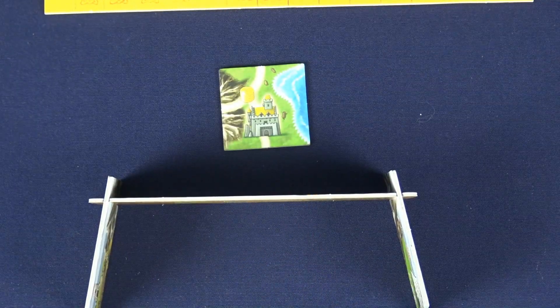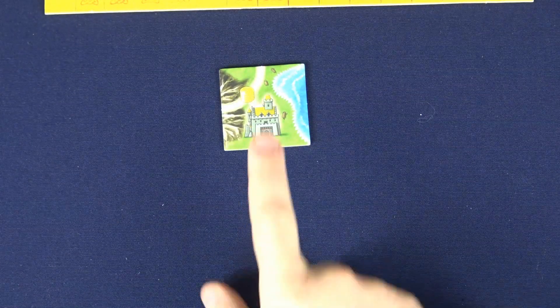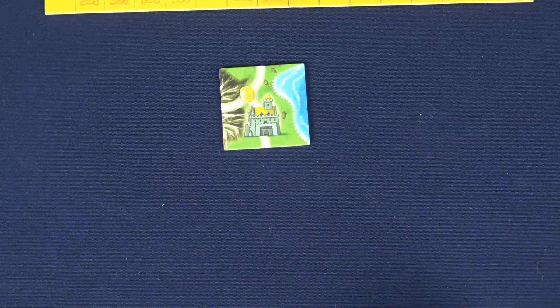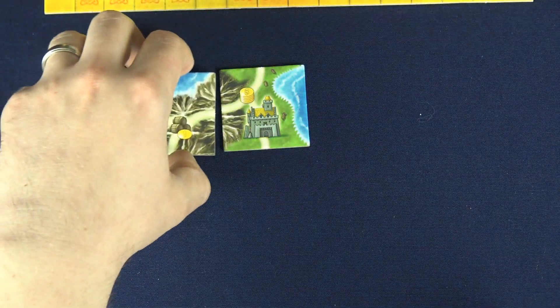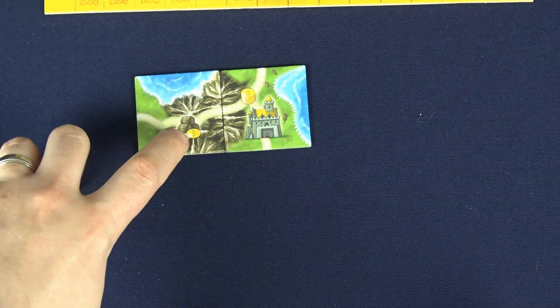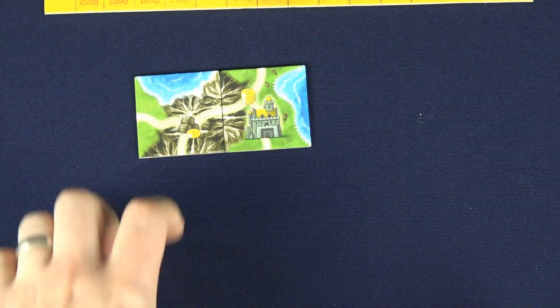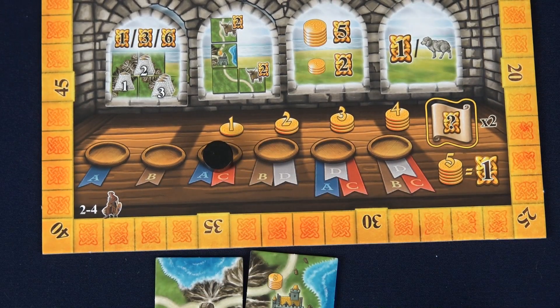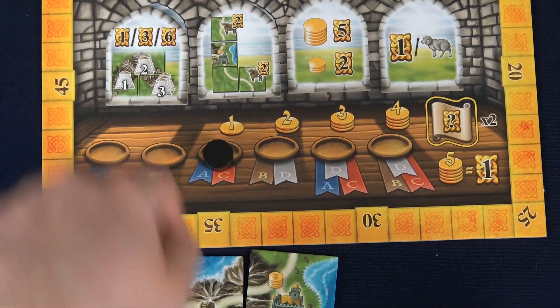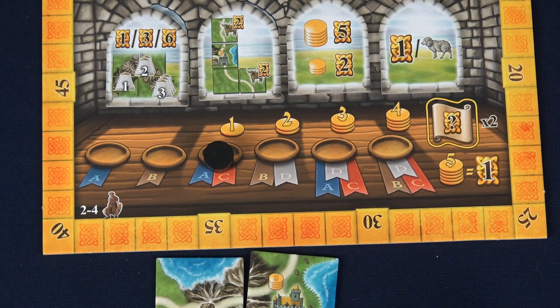Each player has a player screen, and on the back are the six phases of each round starting with the income phase. That's where players get money based on their territory that they've built out. Starting out you just have a single castle space, so that's going to get you five money to start. As you build out your territory you also get an additional money for each whiskey barrel icon connected back to your castle by roads. Also on rounds three and up, players will get additional money during the income phase for each player scoring token in front of them, so the player in last place would get two additional money in round three in a three-player game.